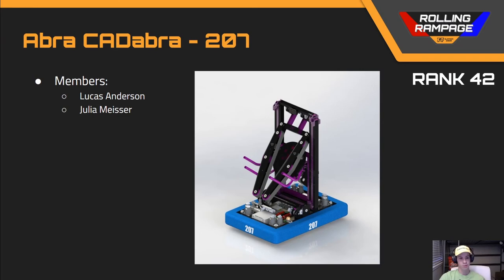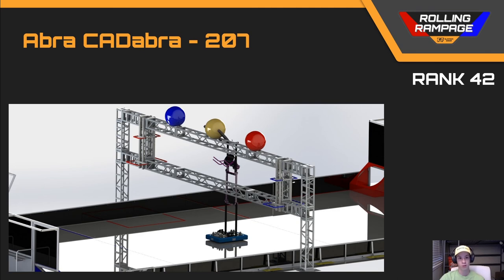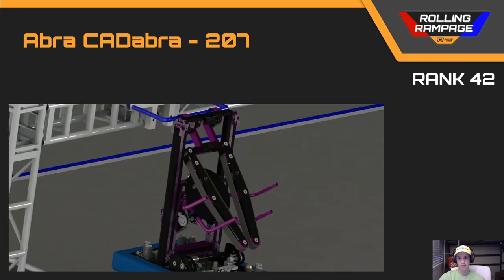Next up we've got team number 207, Abracadabra, rank 42. I really like this robot — it had off-the-shelf swerve modules, which I think is a great idea. It had belts instead of rollers and wheels on their intake, which I actually like because the balls will grip well with a lot of area on the inside of those belts. Things I noticed that I didn't like: there was no system for battery retention, so it's just floating in the middle of the robot. It was also lacking a ground intake that would feed well into those belts — if they stick them straight out when the elevator is at the lowest position, it might pick up balls off the ground but I don't know how effective that would be.